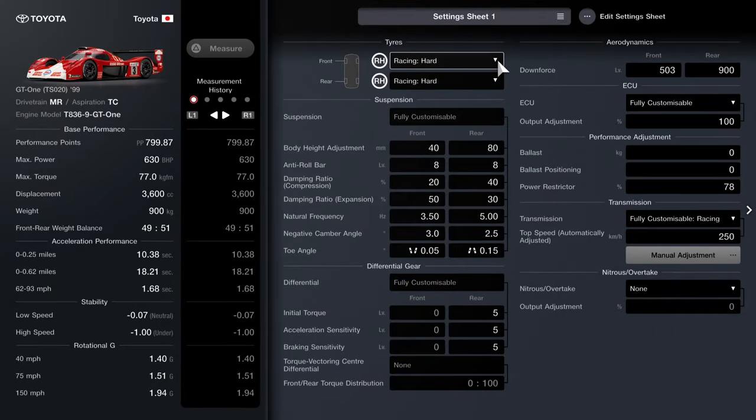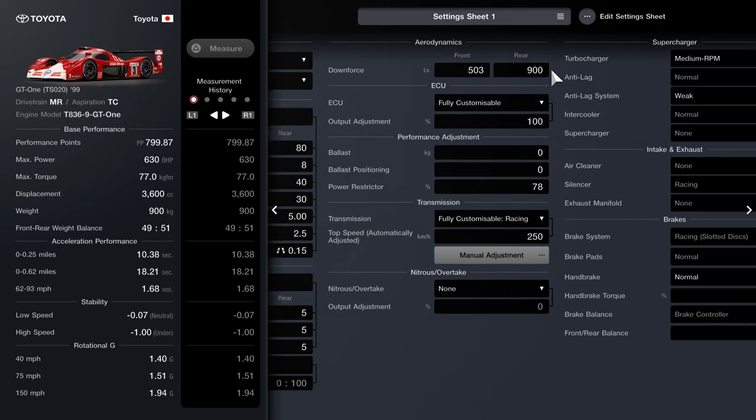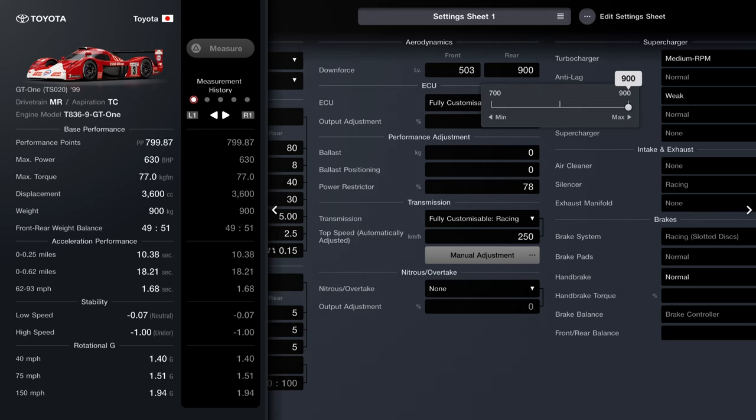Racing hard tyres. Body height: 40 front, 80 rear. Anti-roll bar: 8 on both. Damping ratio compression: 20 front, 40 rear. Damping ratio expansion: 30 front, 50 rear. Frequency: 3.5 front, 5 rear. Negative camber: 3 front, 2.5 rear. Toe angles: 0.05 front, 0.15 rear — following the R92 CP tune to keep all the Group 1 cars stable. Differential at 5. Downforce: 503 front, 900 rear. This is why you can't get the same high power as in the R92 CP.